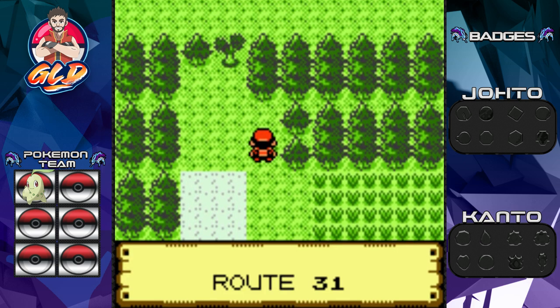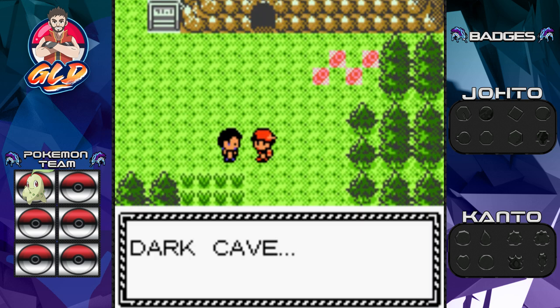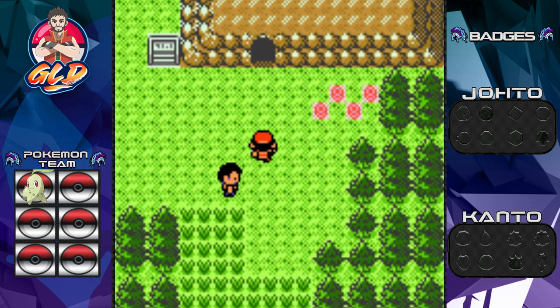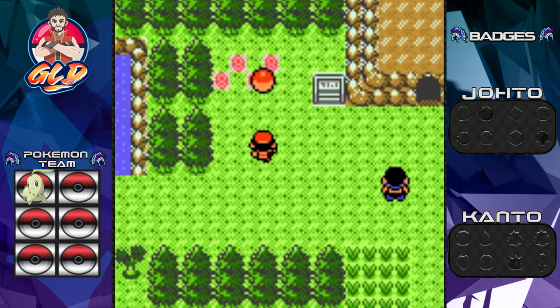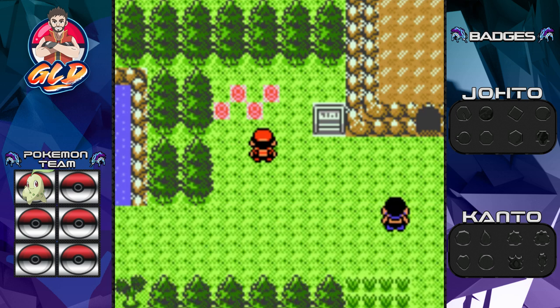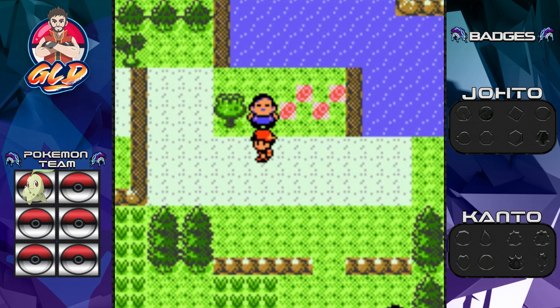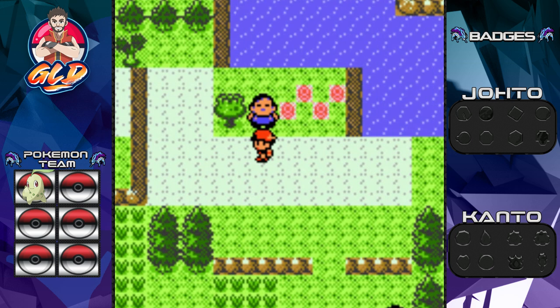Here we are in Route 31 — we didn't get attacked by any Pokémon. This guy says 'Dark Cave — if Pokémon could light it up, I'd explore it.' In the original walkthrough of Pokémon Crystal I found a Teddy Ursa in here, but that's not the case this time — we said we're changing it up. You can also find a Zubat in there if you wanted to.